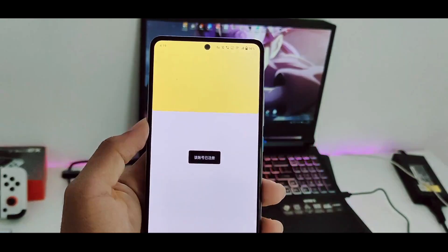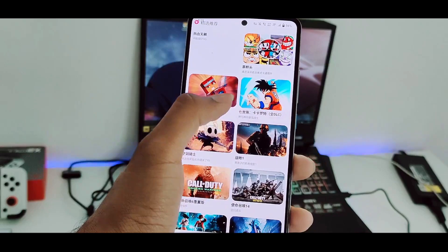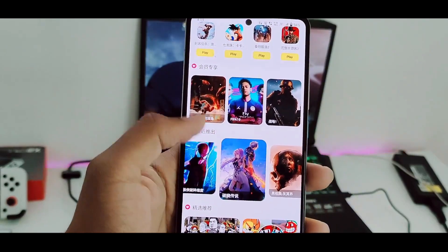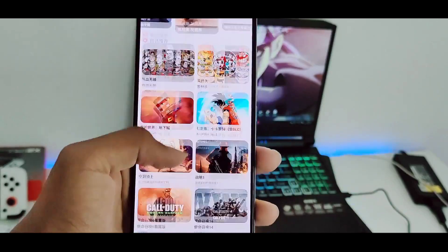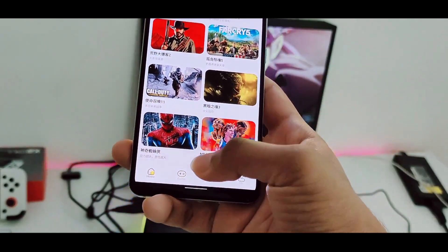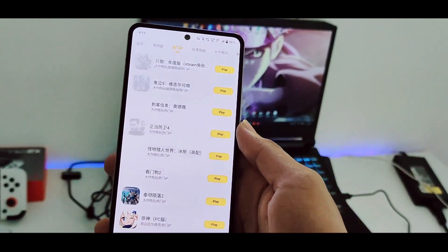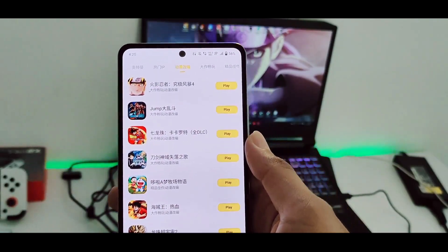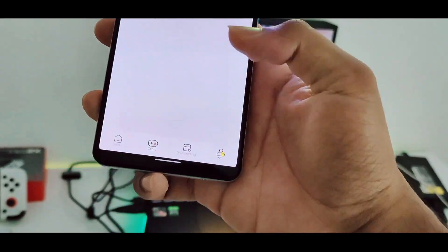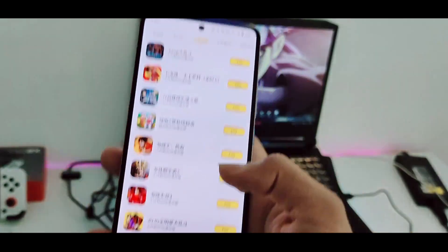Wait a few seconds and it will start loading your application, create your account successfully, and log you in. As you can see, our app has successfully opened. Games like Call of Duty: Modern Warfare, Dragon Ball Z Kakarot, Sleeping Dogs, GTA 5, FIFA, WWE 2K22, Far Cry 5, and Red Dead Redemption 2 have all been added. You can also play anime games like One Piece and Naruto in the game section. You will need diamonds to play, but you'll be given 15 diamonds, so no need to worry.